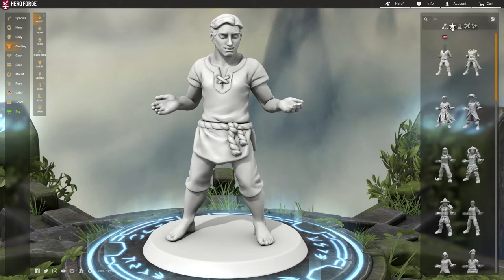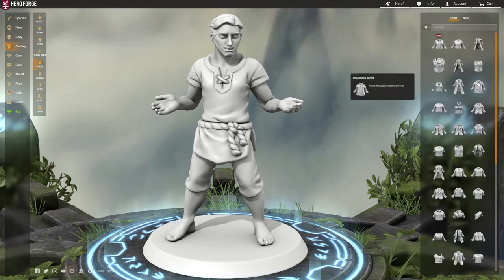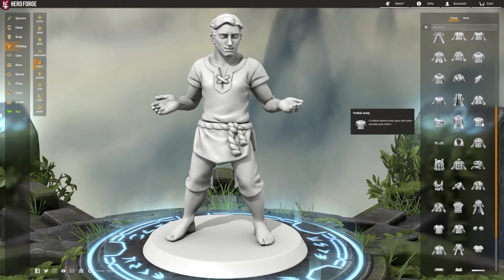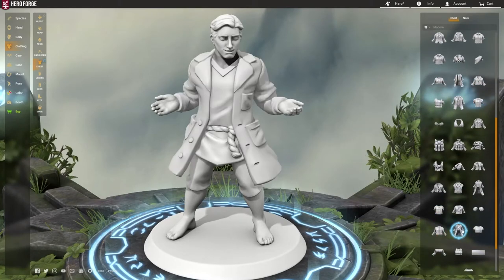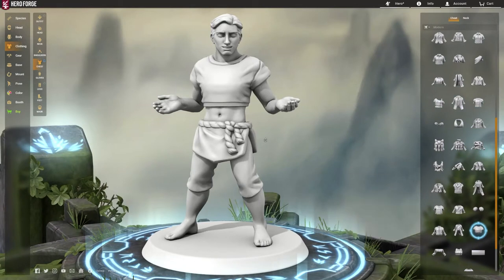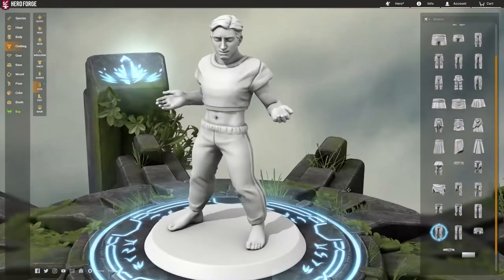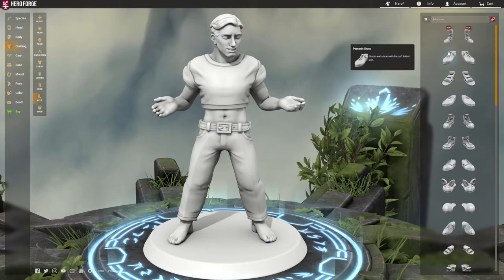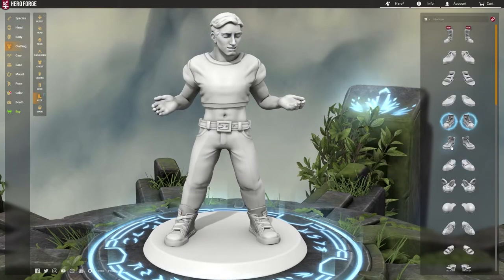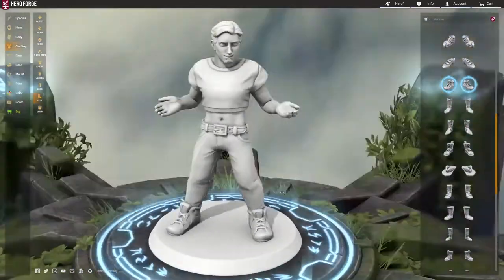Clothing — we could sort by different genres, but we'll keep it modern for our purposes. He was on the football team, so he's kind of a sporty guy. Football jersey? Well, he quit the football team, so let's go with a sporty tracksuit. I love that hat shirt — it's like a 1980s sports thing. Pants-wise, I'll stick with jeans, and we'll need some nice sneakers. Oh, those are good — I like those a lot.